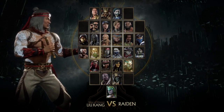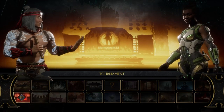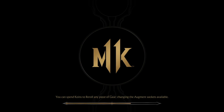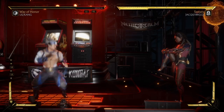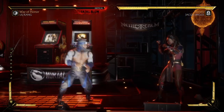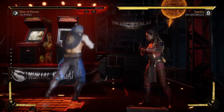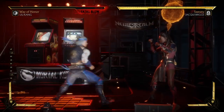Then choose whoever you want as your opponent, go to your favorite stage, and when it loads up you will see something very cool. As you can see, I now have the blue Fire God Liu Kang skin. That is how you get the blue Fire God Liu Kang skin — by clicking Start and pressing down on that character select screen.